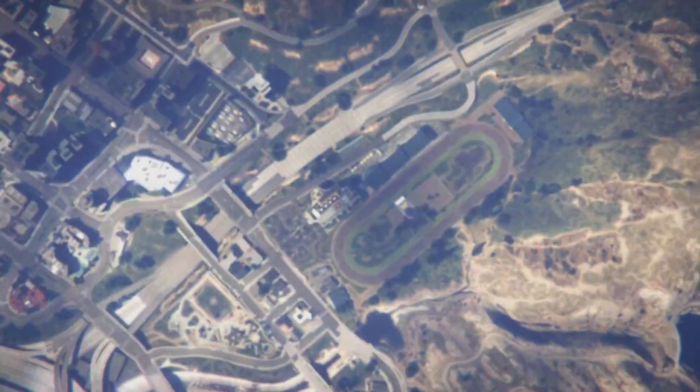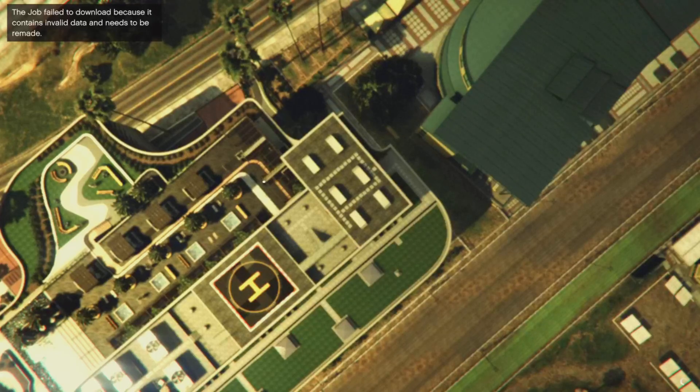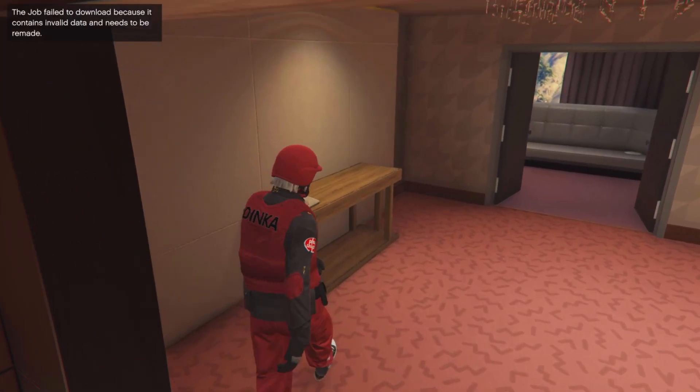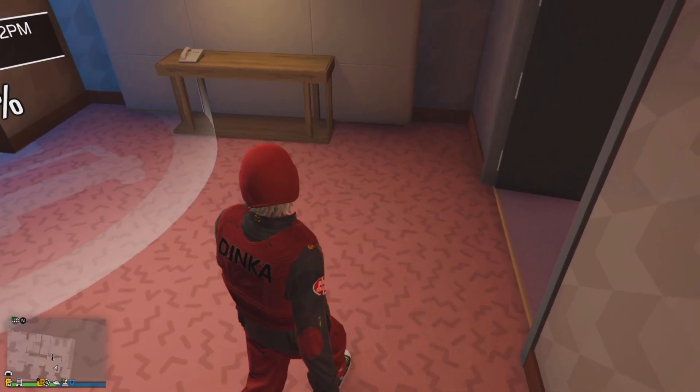What should happen is it's going to start the job up, then you're going to get an alert saying 'Are you sure you want to join?' You just want to accept that alert and decline the second one. Once you spawn back down, it will move you away and then you will see that the job is right there.